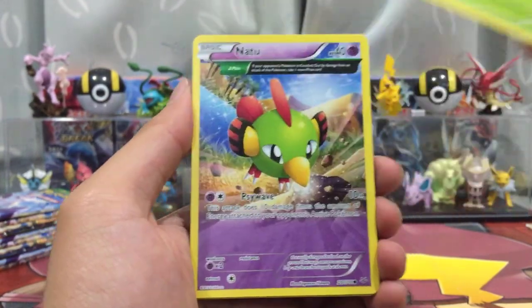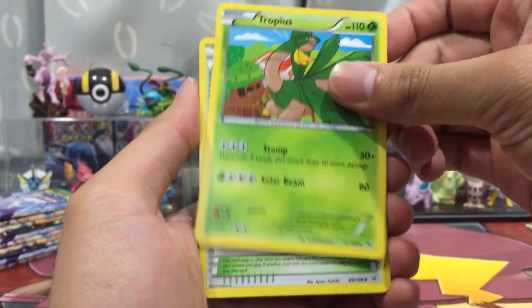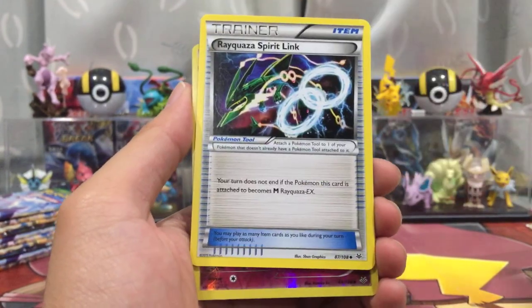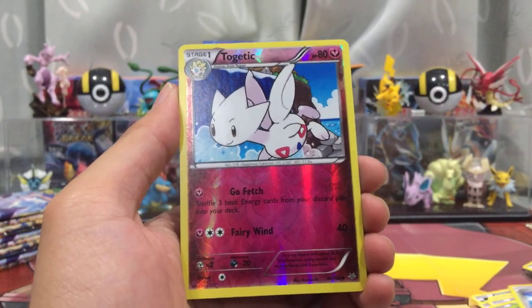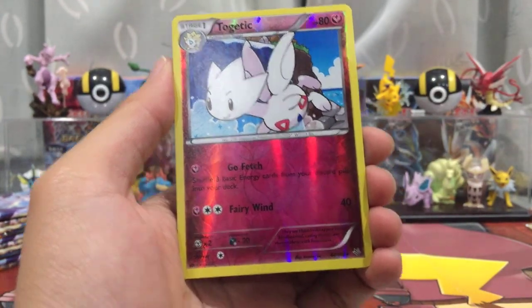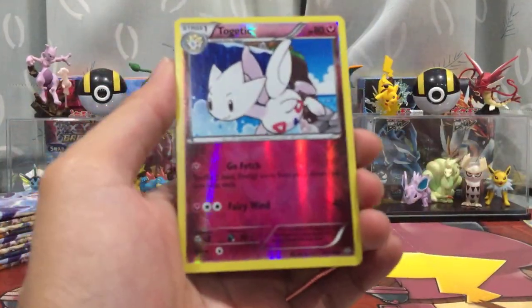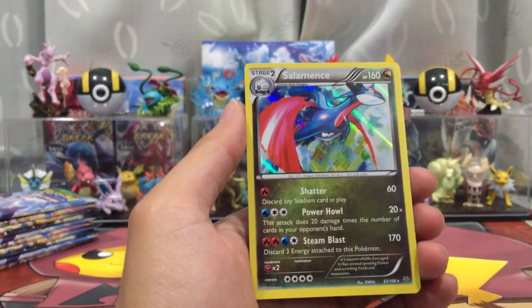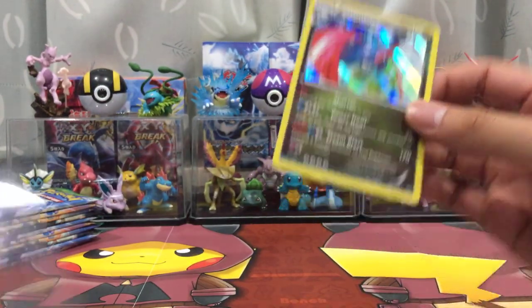Pack eight: Inkay, Togepi, Exeggutor, Natu, Fletchling, Tropius, Skarmory, Aqua Spirit Link — my power almost fell off — Togetic Reverse, and a Salamence Holo, which we also got in Part 1. So, what is going on? This is like not a normal booster box. We may not even get more than two EX.